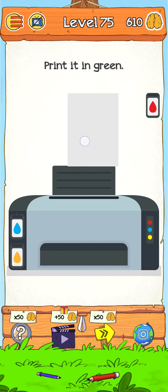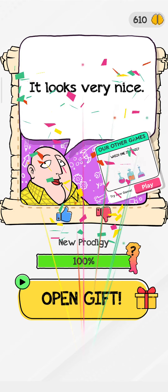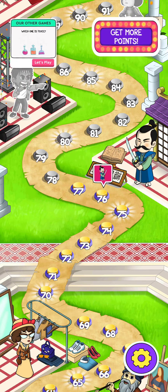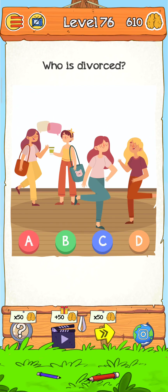Now we just put this paper on the printer and print the green. There we go — level 75 is complete! Just tap on here for the next level. Level 76: who is the divorced?